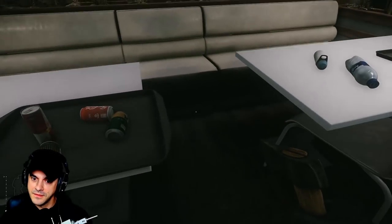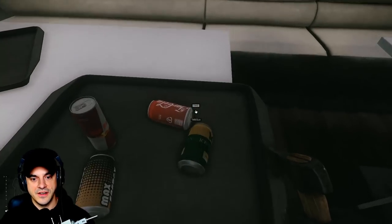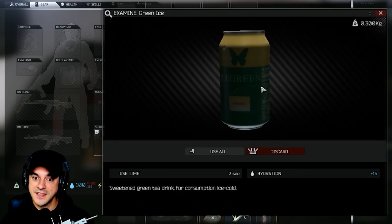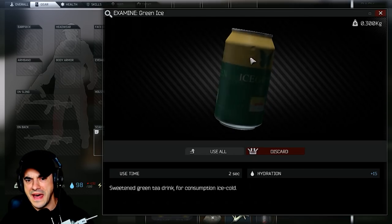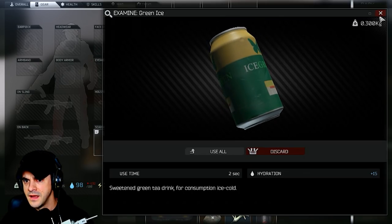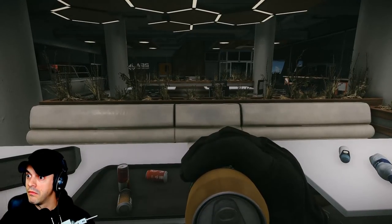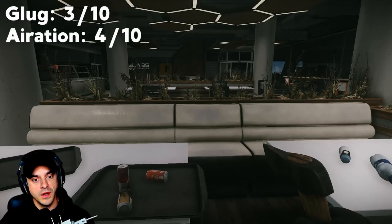On the second platter today, we've got a lot of properly aerated drinks. Let's start with the green tea. The lore reads: green tea for consumption ice cold — this is a little lukewarm. I'm going to downgrade it just based on the logo alone, not a whole lot of ingenuity. Also a damaged, dented product. Glug: three. Aeration: four. Taste: one.